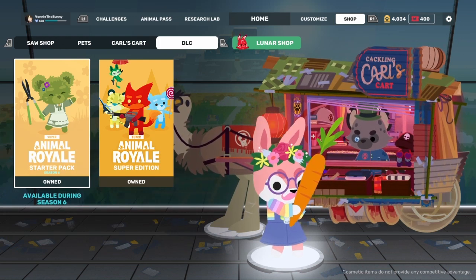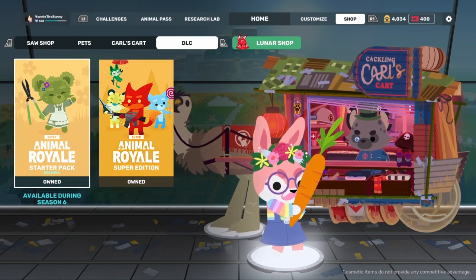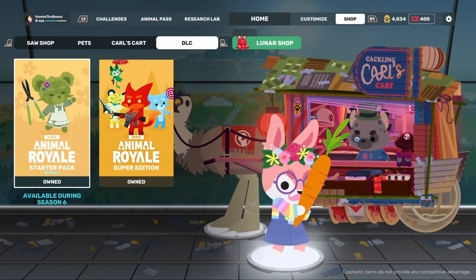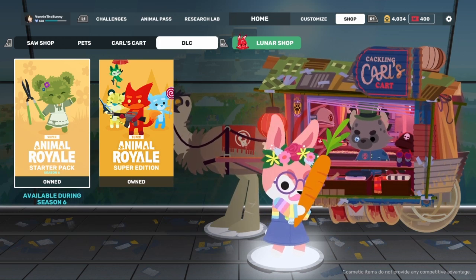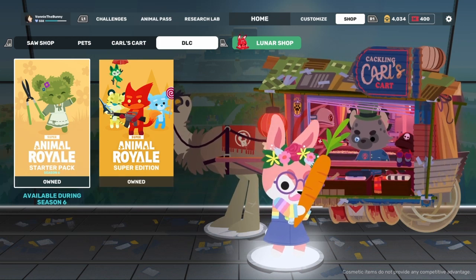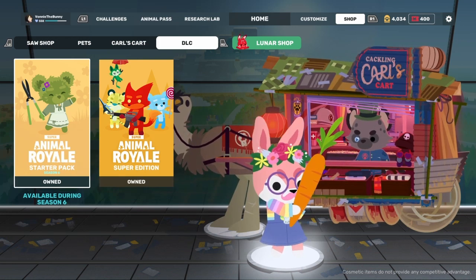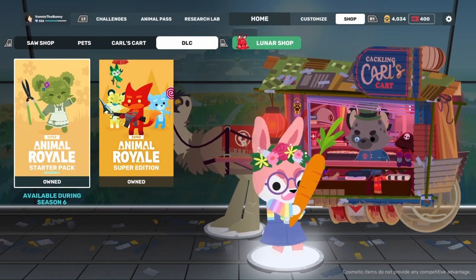There are also more private codes given to people via giveaways or to content creators — I'm not going to go over those since they're private and not really public. Hope you guys found this video interesting and useful for how to find and use coupon codes in Super Animal Royale. Hope you have a great day and I'll see you guys later.